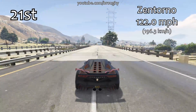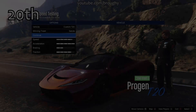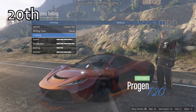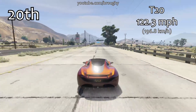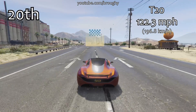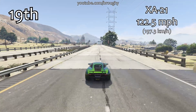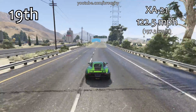Around the 20th through 23rd area we're seeing some pretty respectable vehicles like the Zentorno, the T20, and the Osiris. We've seen a lot of vehicles that are not too bad around a track in terms of lap time, but they're only sub-20th in position for top speed. That's something you need to understand — top speed doesn't have much relevance for regular racing.